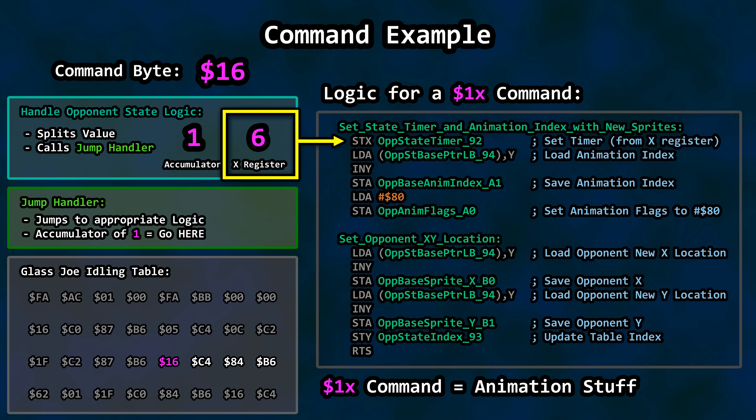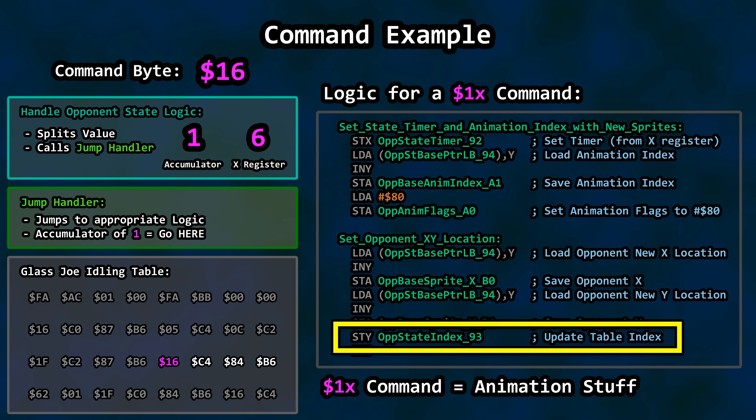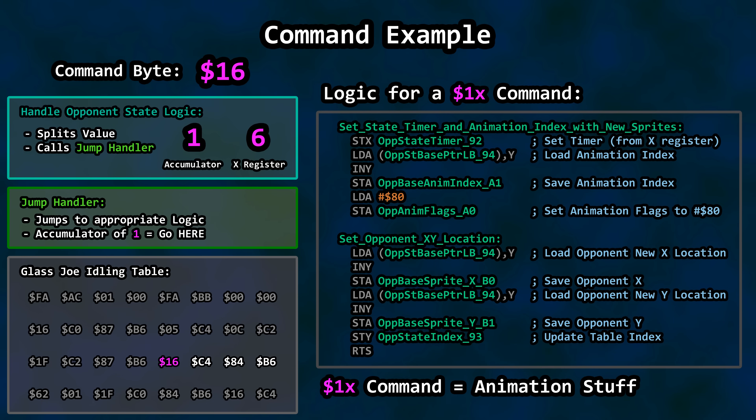The state timer value is set to that 6 we saved in the X register. The animation index update, along with the new X and Y coordinates, come from the state table immediately after our opponent command. No extra lookups from other tables were necessary. That is the gist of how the table works for most commands — a command is provided so we know where to go in the code for our logic. Any number of bytes that follow it can be used as support values. With the operation complete, the index is updated to point to the next command, skipping past support values we just used.